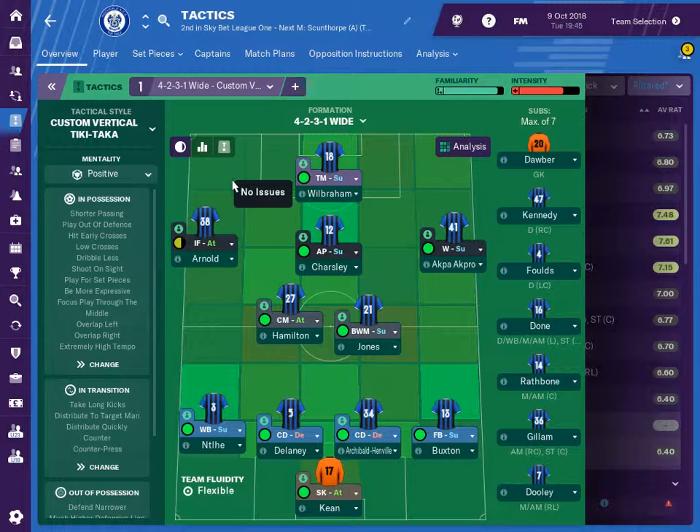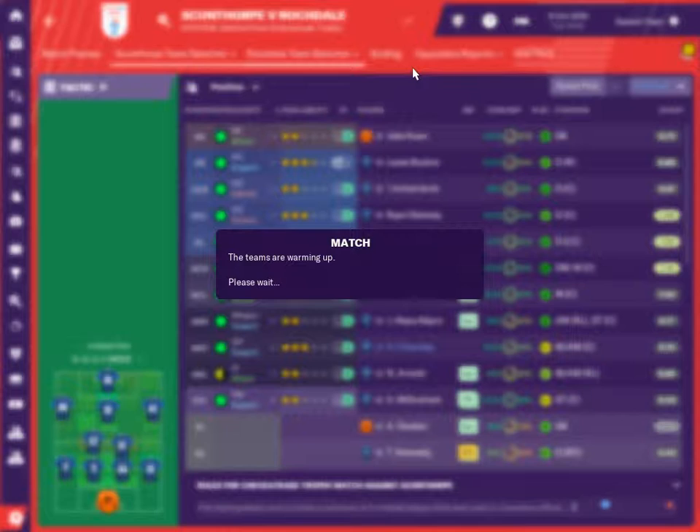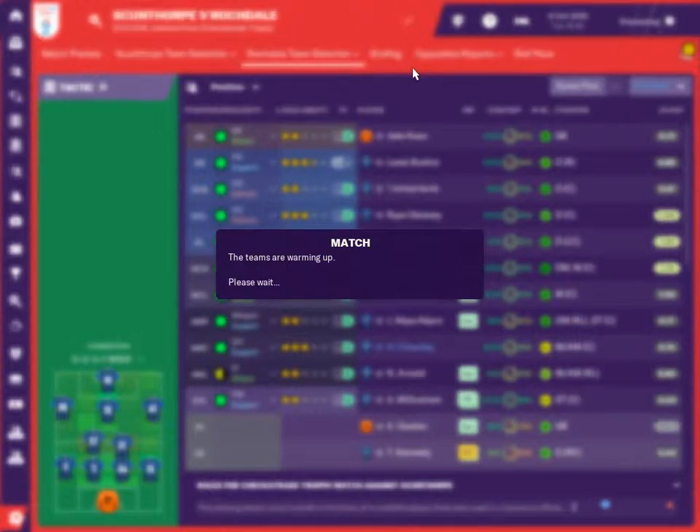Hey everyone, welcome back to Football Manager and the Rochdale series. We have a completely new team for this game because it's the Checkatrade Trophy, so we're playing Keane in goal, Buxton, Archibald Henville, Delaney and Clare. Gary Jones the legend Jonah with Ethan Hamilton in midfield, Akpro - another Rochdale name from bygone era who I brought back - Charlesley, Arnold and Wilbraham up front.